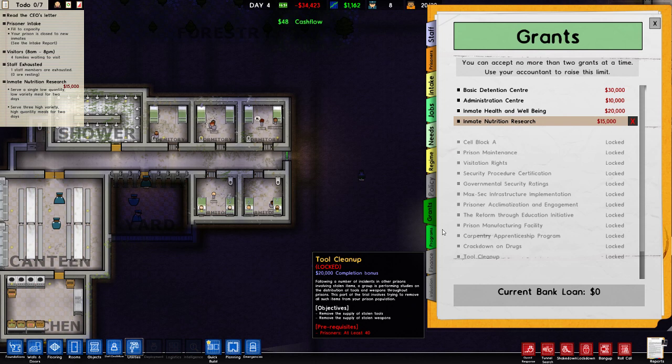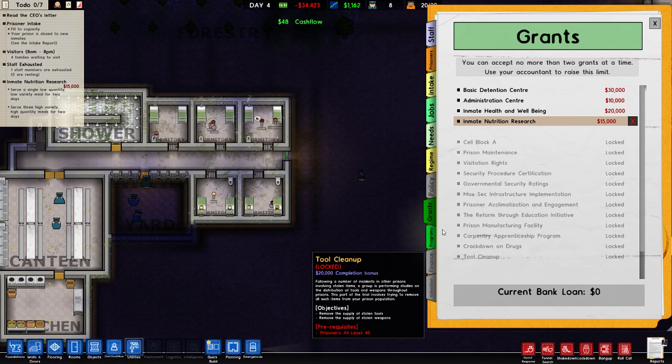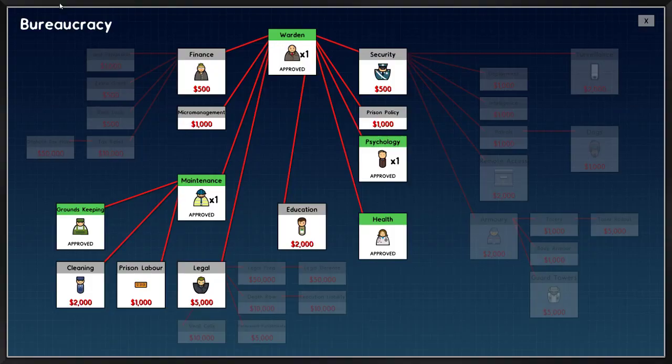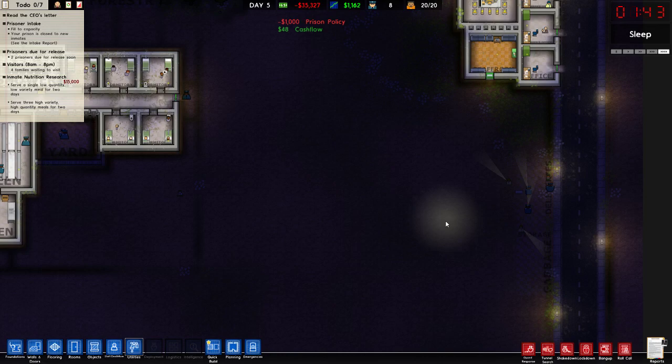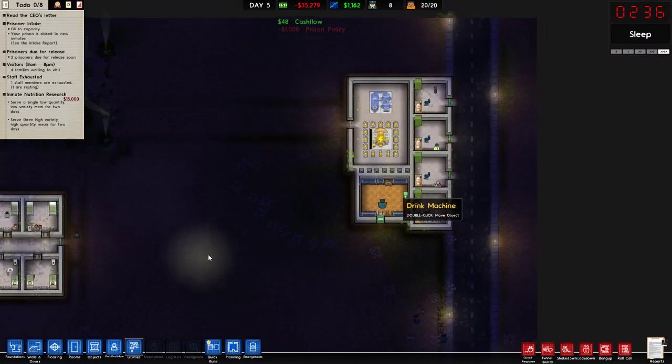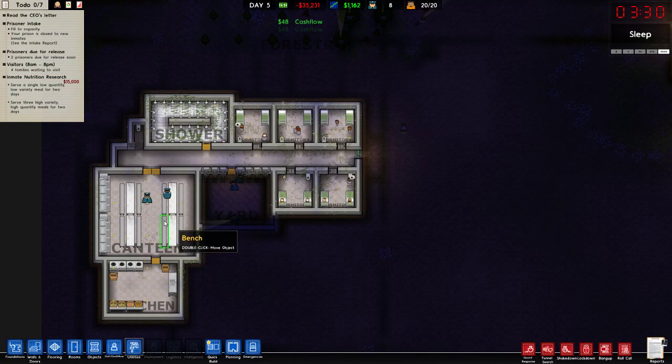The only thing you're going to have to do is have prison policy unlocked, so that you can edit some stuff. Prison policy is going to be unlocked, and quickly I'm going to show you what I did. I just got the usual solitary cell, cell, canteen, kitchen, yard.